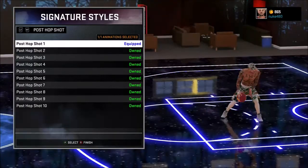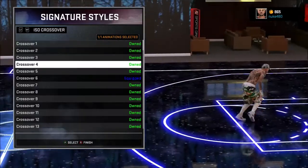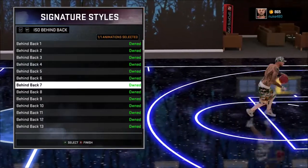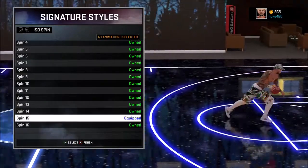Post hook: Shaquille O'Neal — I don't even use that, I just put it on cause, you know, Shaquille O'Neal. Dribble posture: go get the default because it's like you can break more ankles and still keep control of the ball. Crossover 6 is so freaking deadly — go cop that. And behind the back 14.